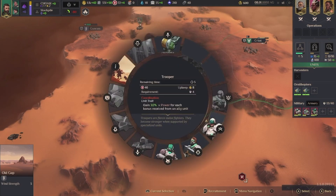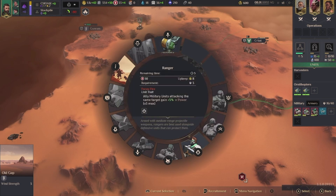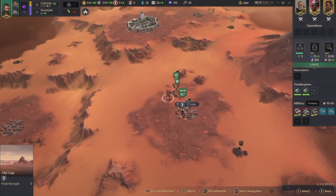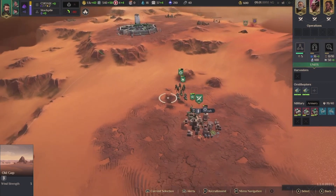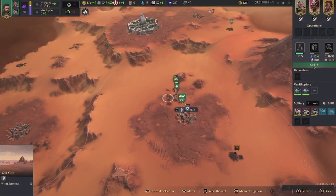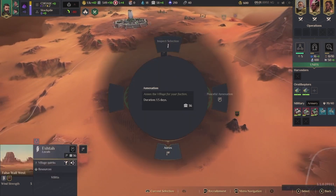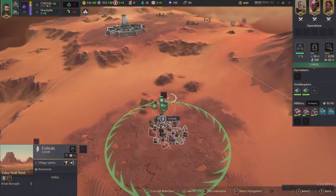Let's recruit another trooper — I think those guys are good to have — and let's do another ranger. That'll be good enough, having five units. Then we can run around and get levels by doing this too. We will annex this.